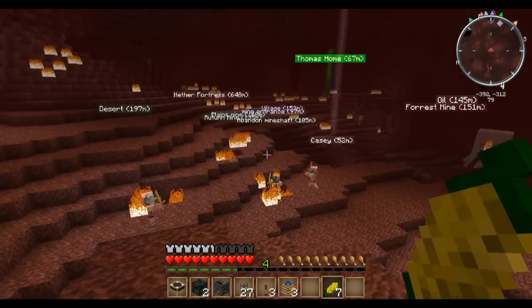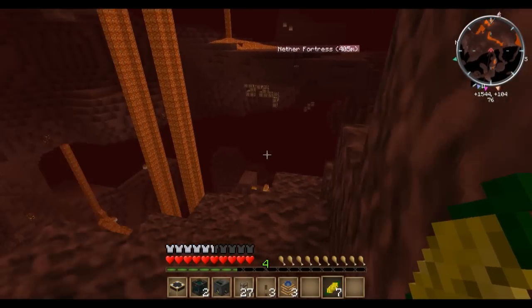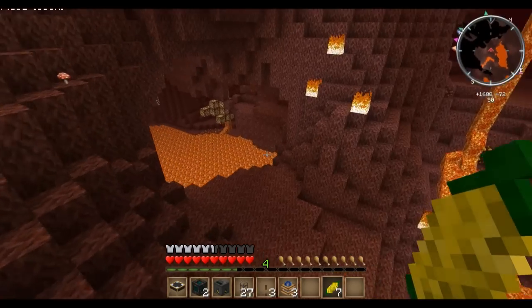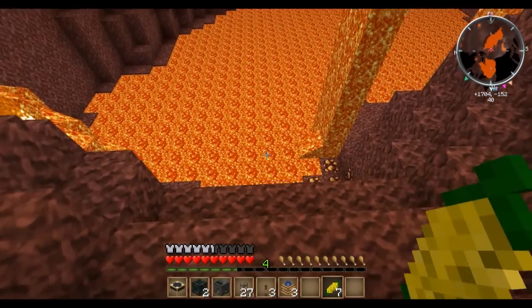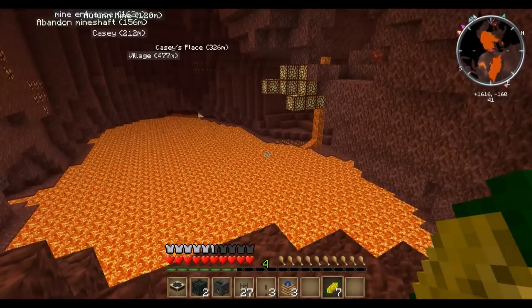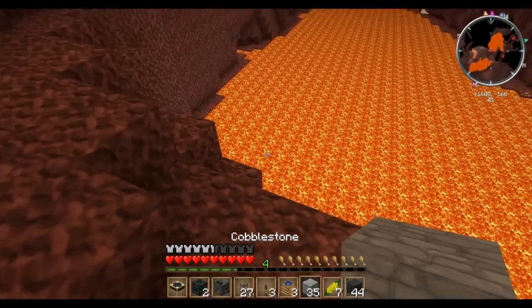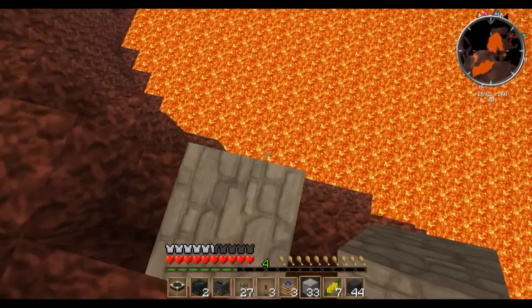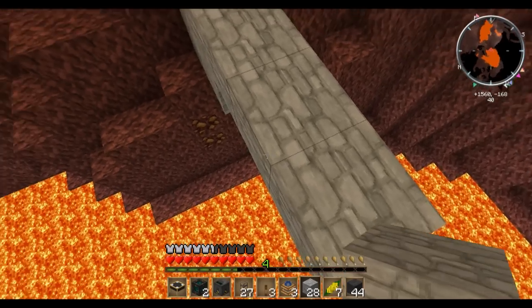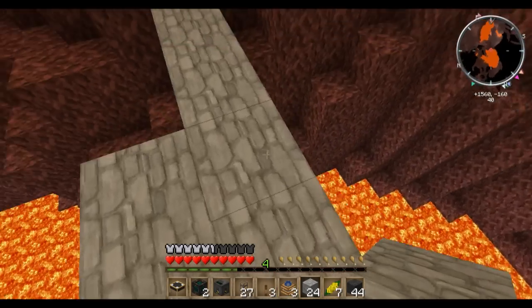I know a good location to set up this pump. I think I'm gonna set it up down there — I don't hear any ghasts, which is always a good sign. I'm really terrified, but I think I'm gonna pick this lava lake. I wish I brought more to build with, but I've got cobble so I should be good. I don't even know if I should be building this high up; I think I should be on the ground.